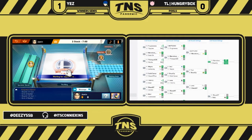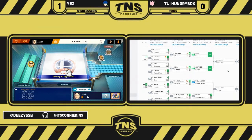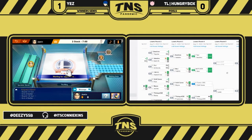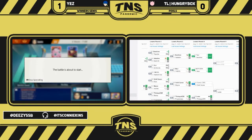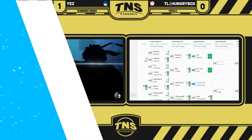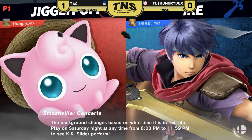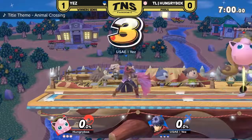Looks like we're going to Smashville for Game 2, same characters, unless HBox for some reason brings out a secondary. I don't know if HBox plays any other character in Ultimate. Let's see how this goes — they are in the stage, just talking to chat right now. Let's see how the clutch box does. I believe — do you believe? I believe HBox can do this, but it's gonna be a little bit harder now that he's lost Game 1. You gotta do it twice in a row.